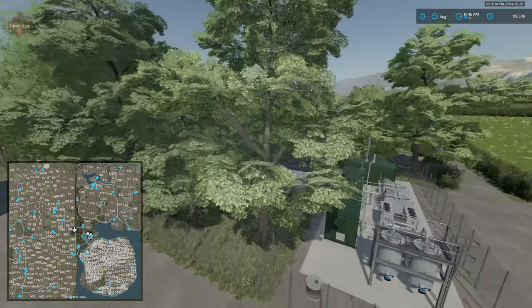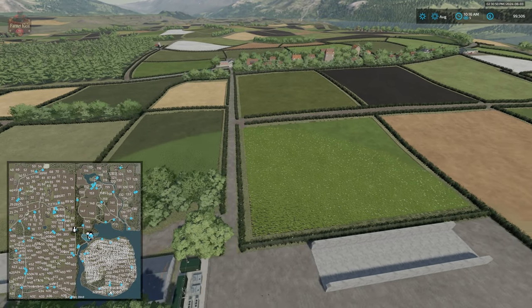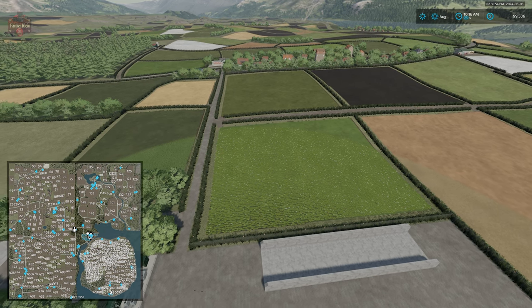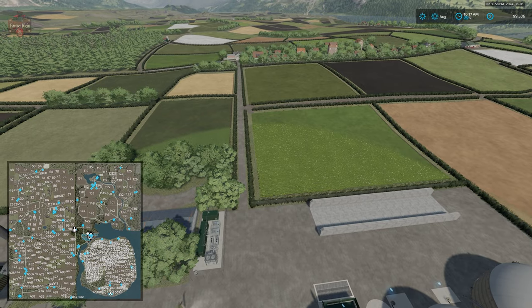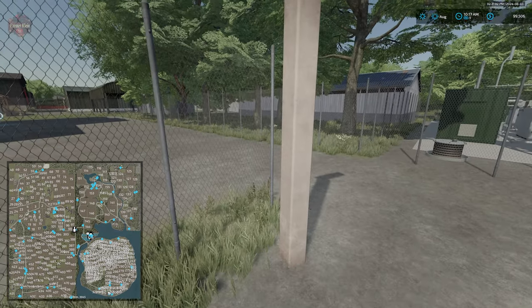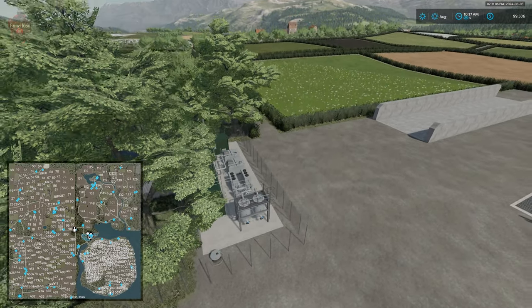What this map also has is the feature to cut down all the hedges on any one of the maps by finding a specific light pole at the biogas plant. If we cut this down, all the hedges on this quadrant of the map will vanish. So if you want a completely hedge-free Ebony Island, cut this light pole down. It looks concrete but will turn into a tree when you cut it down.